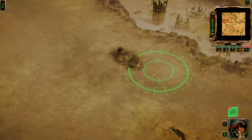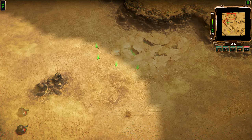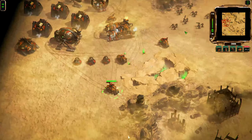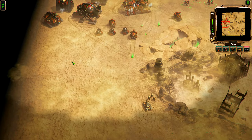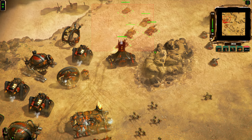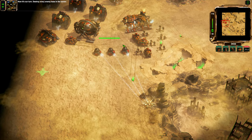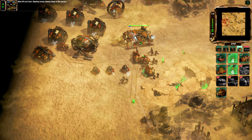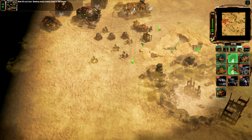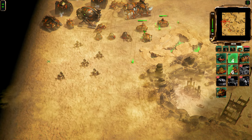Do they actually have a base here somewhere? They do have a base. So maybe I should take that out first. Hey, stop that! Actually have these guys get over here. Base is under attack. And you know what? Now it's our turn. Destroy every enemy base in the sector. Yep, will do. And let's actually send guys over here.